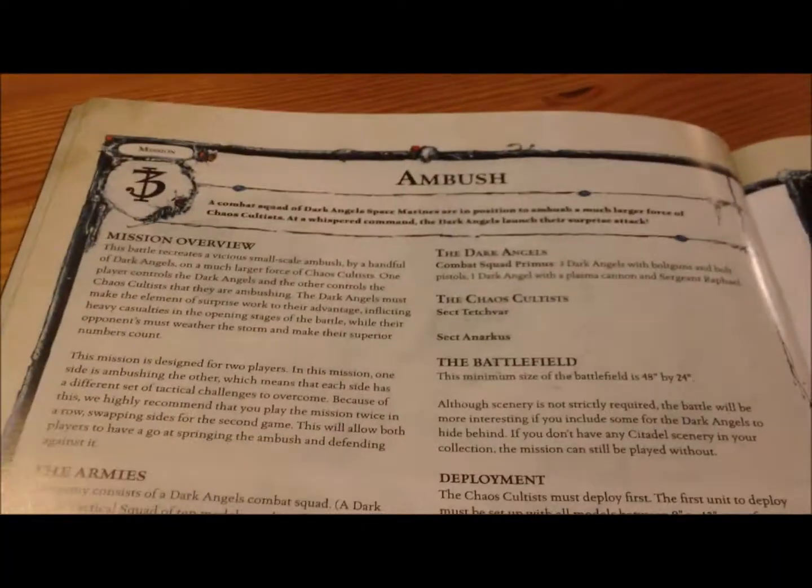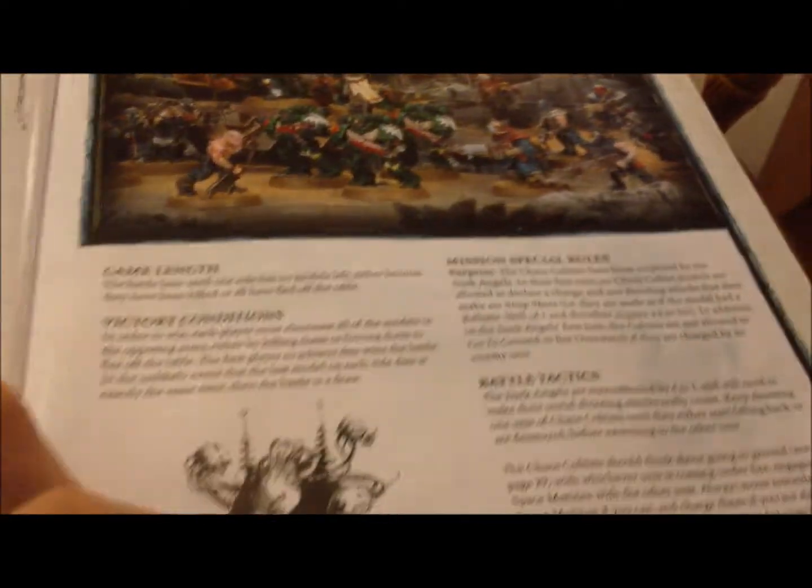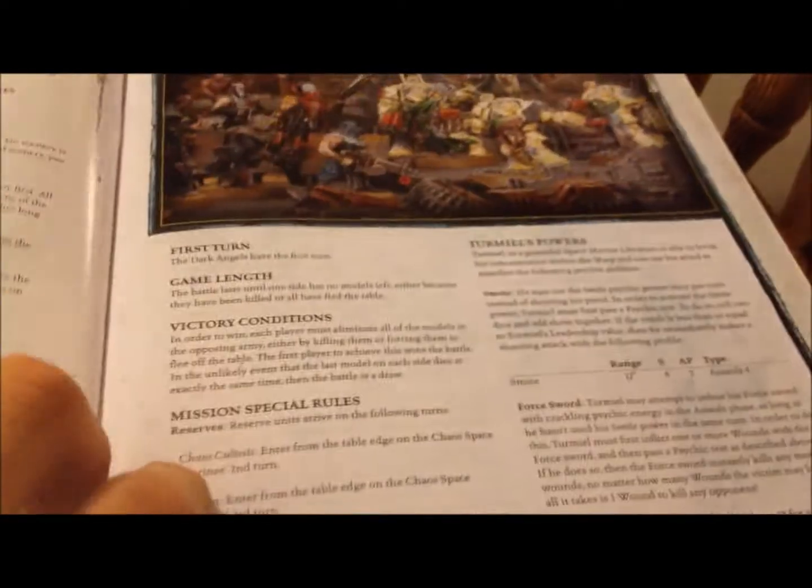This is kind of a Ravenwing trying to get back to the battlefield, but they get ambushed by Chaos cultists. And this is another ambush, but these are normal dark minions getting ambushed. You got some artwork here, and you got some of the game layout.